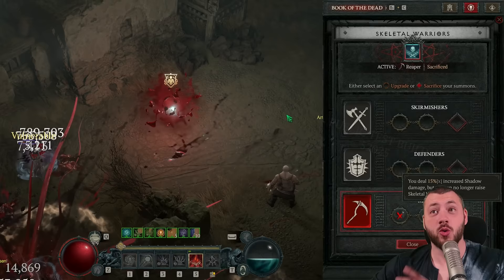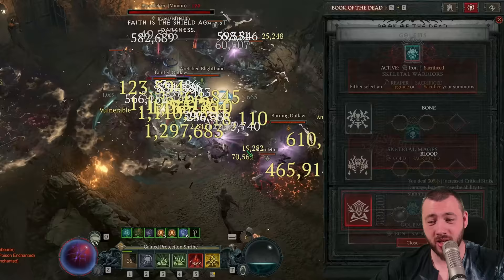Reapers are being sacrificed for multiplicative shadow damage. Skeleton mages are going out for bonus vulnerable damage. And Golem is going out for critical strike damage, because yes, our shadow damage procs can critical strike.